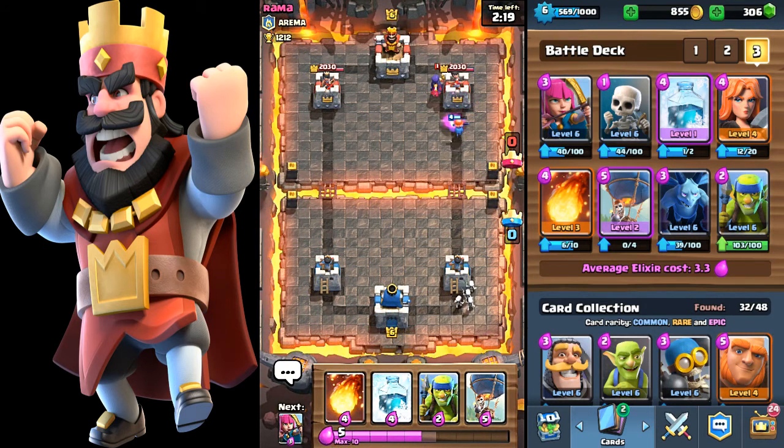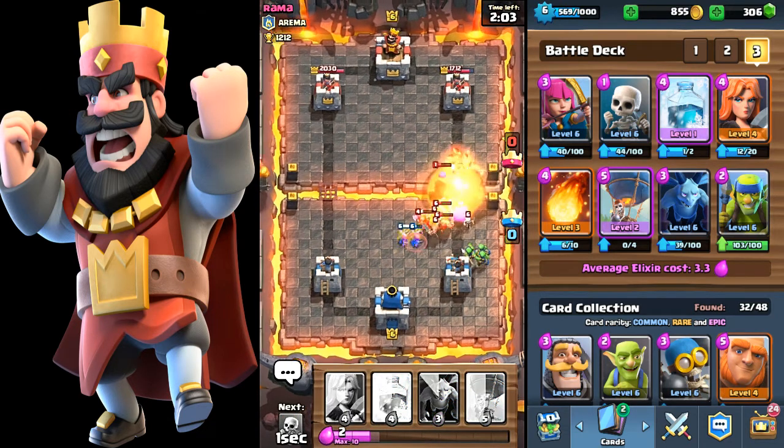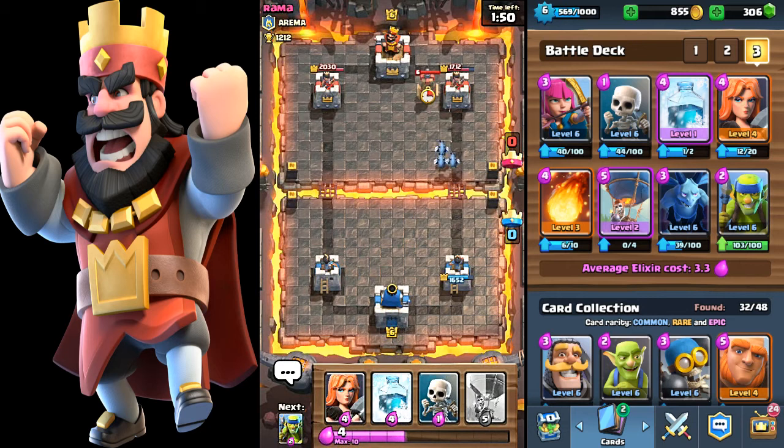Go valkyrie, go! Valkyrie gets a few shots off on the tower — that's okay. As you all know, my main attack power is with the balloon. It's always good to fireball a group of barbarians — damages them so much and then they go down low in health, easier to take out. And I hate that witch.